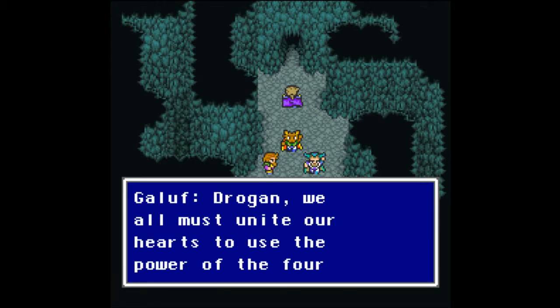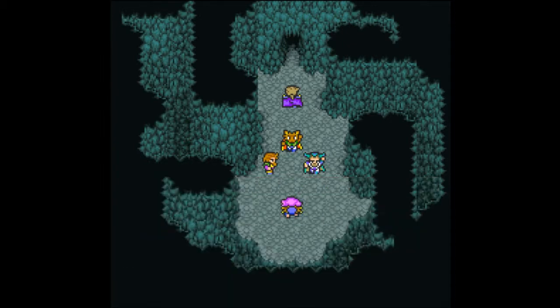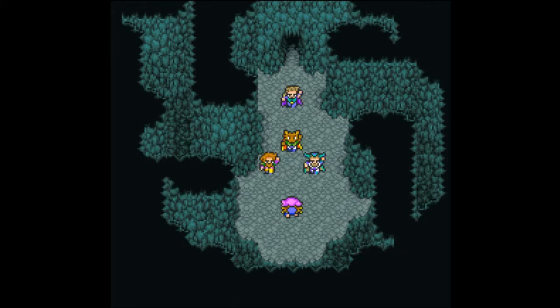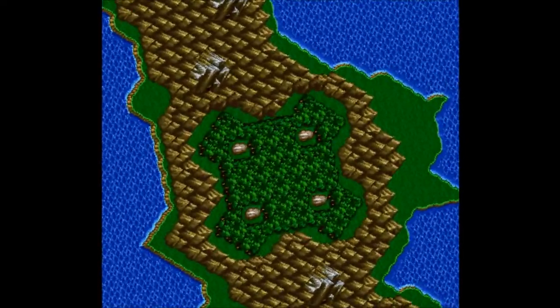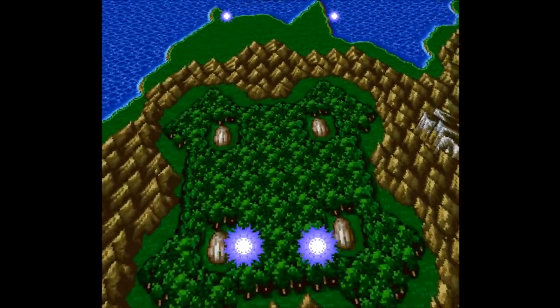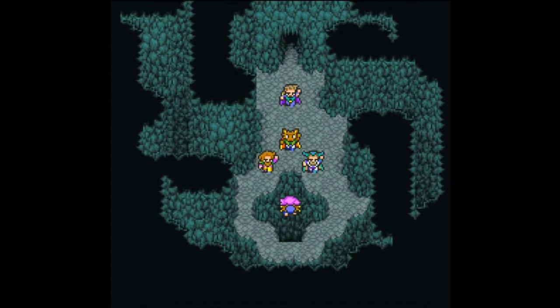Drogan initially refuses, but then relents: they must unite all their hearts and use the power of the four crystals. And that's how Ex-Death got sealed — that flashback showed the exact moment of sealing in Bartz's world. They're no longer allowed there; there's no way of getting back right now. Drogan stayed behind in Bartz's world to protect the seal — like the loneliest astronaut, ditched on a planet.